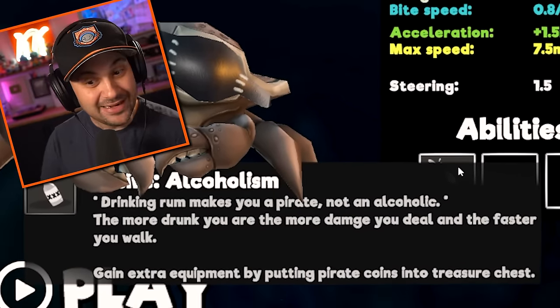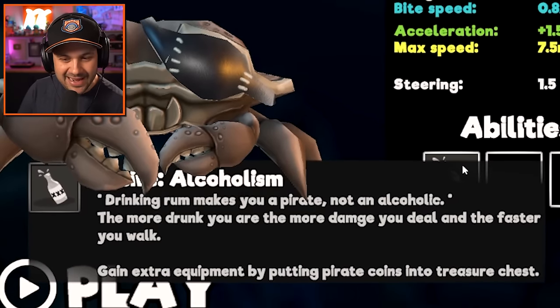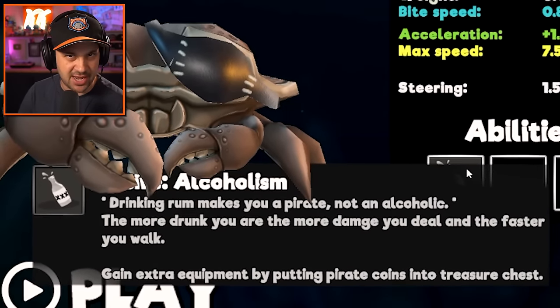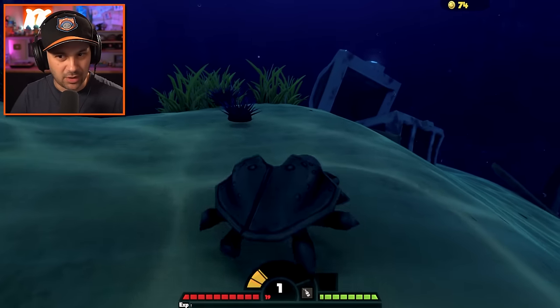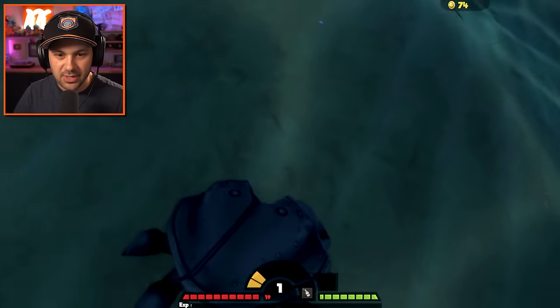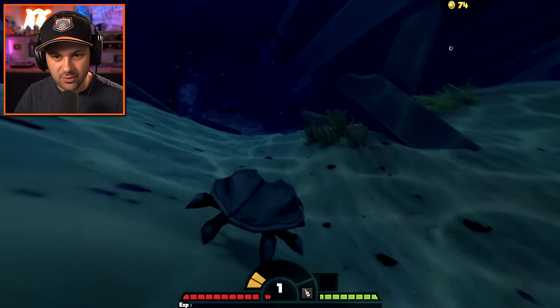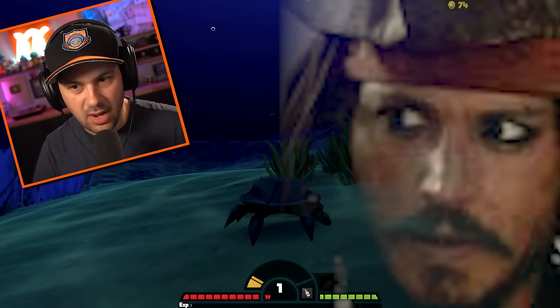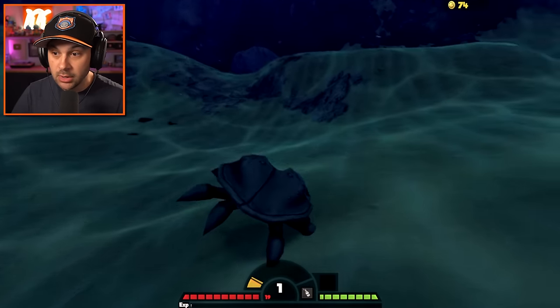Here's something interesting — gain extra equipment by putting pirate coins into treasure chests. Our goal to unlock the other crabs in crab madness is to collect 10 pirate coins, which I have never done before and I imagine is not very easy. We need to find pirate coins and we also want to keep an eye out for bottles of rum.